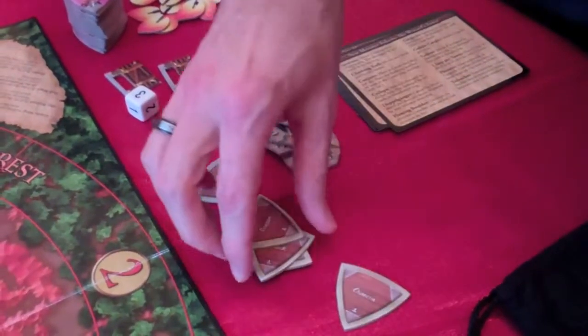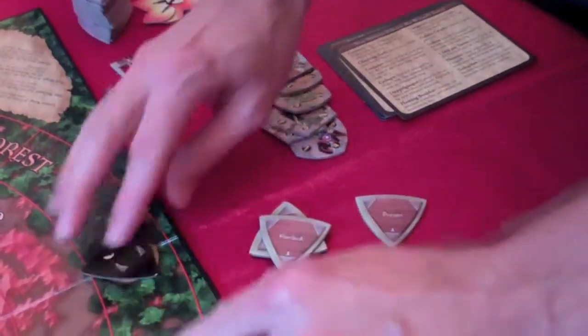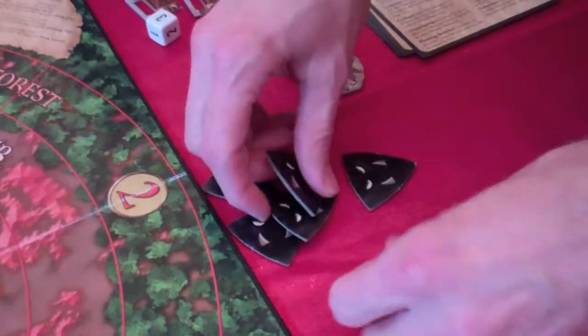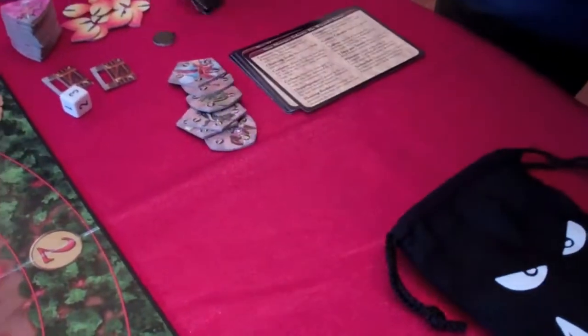For each monster there's one triangle shaped harbinger token. At the beginning of the game, after you've put your starting monsters on the board, flip over all six harbinger tokens, shuffle them up, choose three at random to be added to the bag of monsters. The other three are set aside and not used during the game.